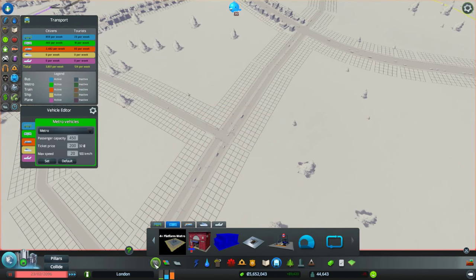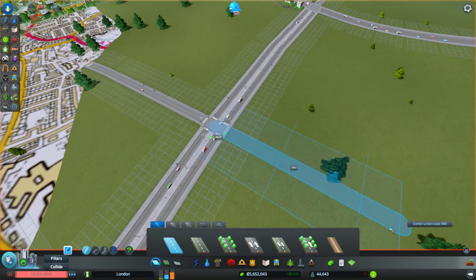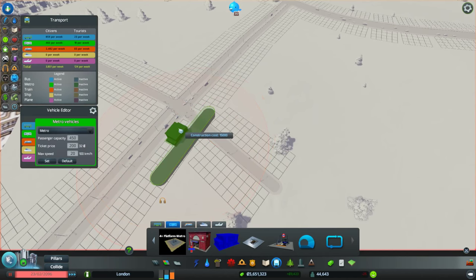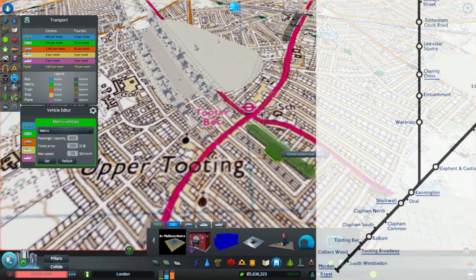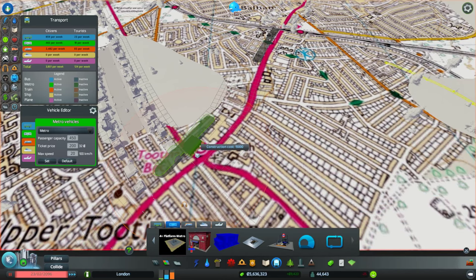There's a crossroads there and we want to be on the corner. I'm going to put that in — I think this is going to be just an ordinary road, coming down at a slight angle. Right, that'll do — so there's Tooting Broadway. Next one should be Tooting Bec — yep, it's Tooting Bec. And then Balham.